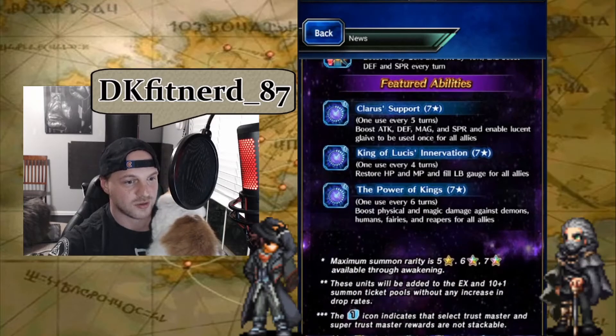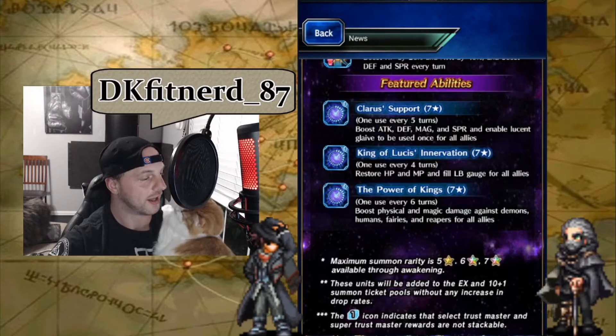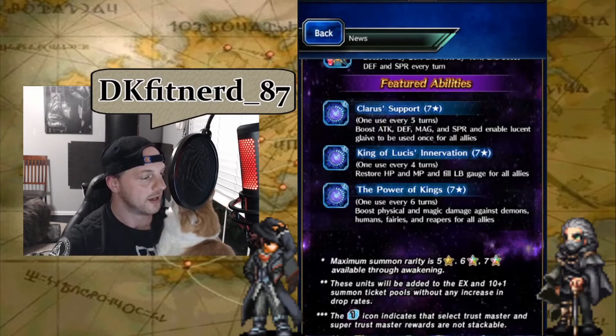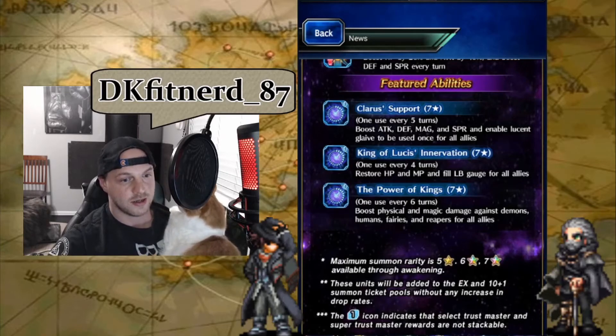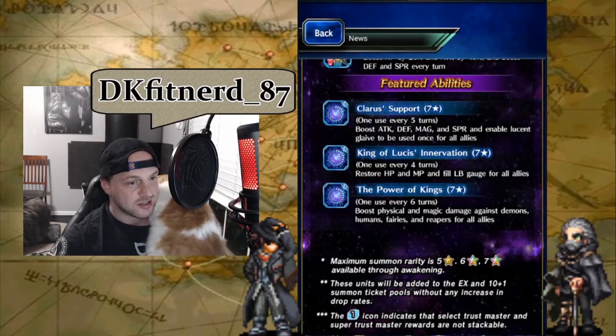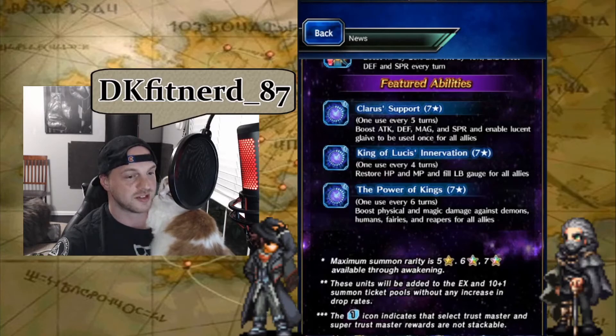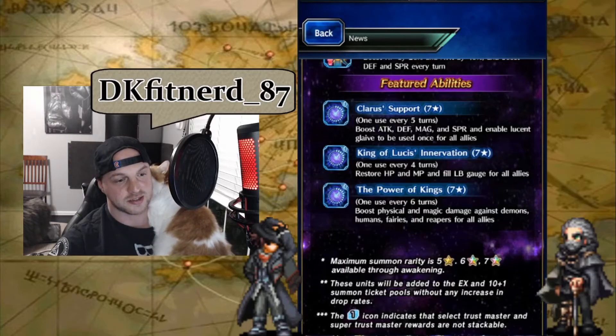Next cooldown looks like it's going to be King of Lucis Innervation — one use every four turns. It restores HP and MP by 50% to all allies and increases LB gauge by 15 to all allies. That's a pretty big HP and MP restore, and it puts up a lot of LB gauge — a good in-between move to help out a healer and get LB gauges filled. Power of Kings boosts physical and magic damage against demons, humans, fairies, and reapers by 75%, which is solid for a lot of DPS boost situations.